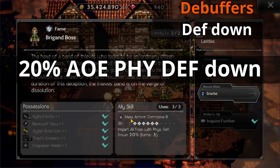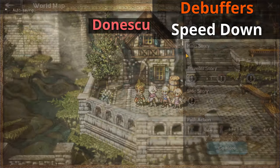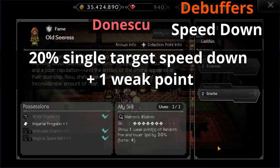What if your enemy is moving too fast? Head over to Donsku, then go to the right side of the map to this house. You're going to talk to this lady — the Old Seeress. She's pretty unique. She has a 20% single target speed down and she also allows you to reveal one weak spot, which is nice to have.